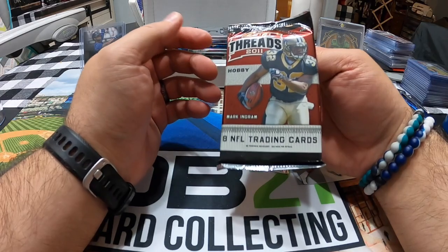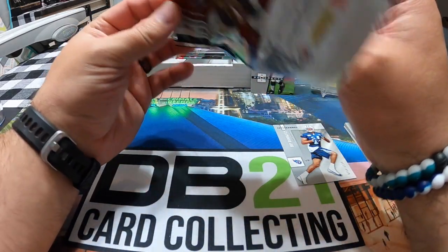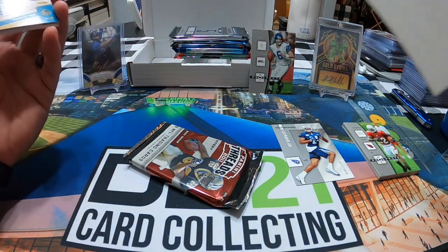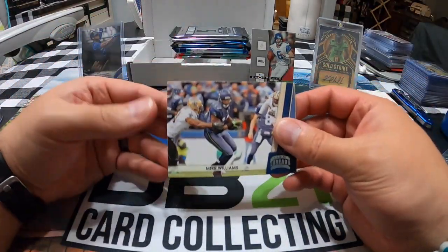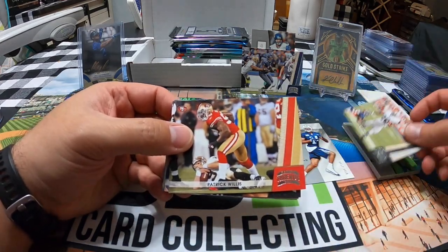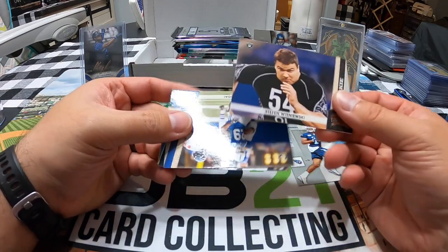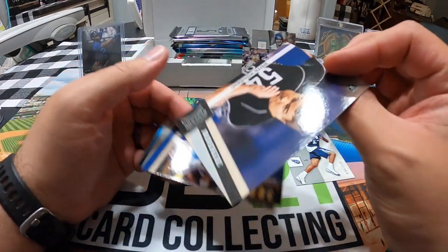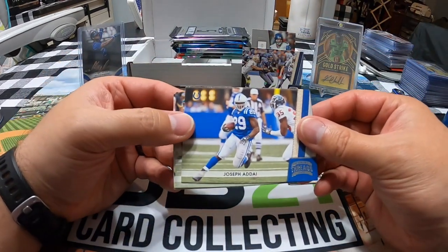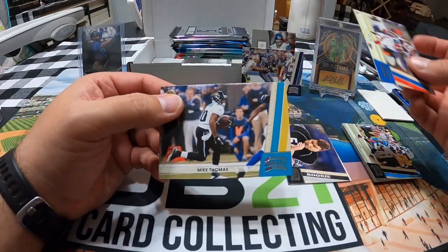Next up is the 2011 Panini Threads hobby pack. Feels kind of thick but it could just be a filler — and it looks like it is just a filler. You can tell with the older ones because the filler turns yellow. We got a Mike Williams with the Seahawks — there we go, another PC card. Another Hawks card. We got a Darren McFadden, a Patrick Willis, a rookie card of Steven Wisniewski — he had a solid career as a center. Not a bad one, not phenomenal, but at least it's a guy that played in the league for a while. Got Joseph Addai, Steve Smith Senior, CJ Spiller, and Mike Thomas.